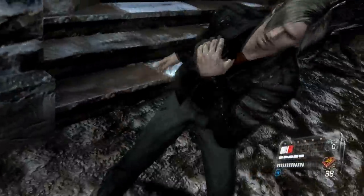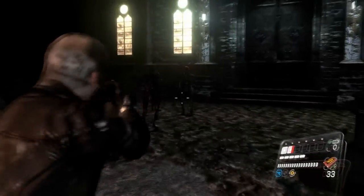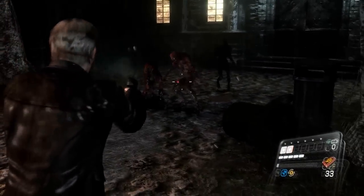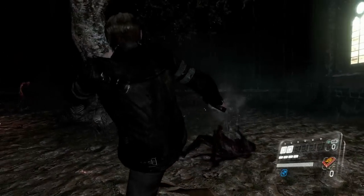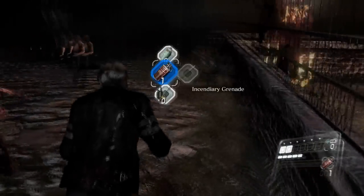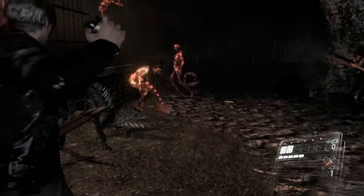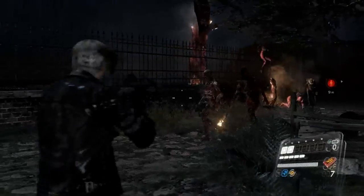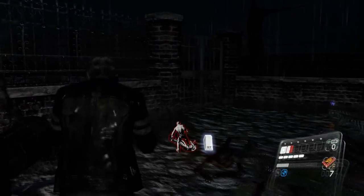The cool thing about the Plaga is that those infected retain a substantial amount of their intelligence. That's the beautiful part — the guys in Resident Evil 4 and 5 can think, react, and work together. In the very beginning of RE4, when Leon is in the village hiding in a house, you see the Ganados putting up ladders and organizing themselves to surround the house. You can see the intelligence level of the Plaga parasite — it's a lot more than just mindless zombies.